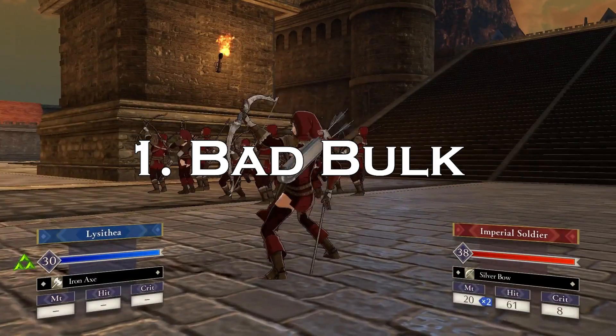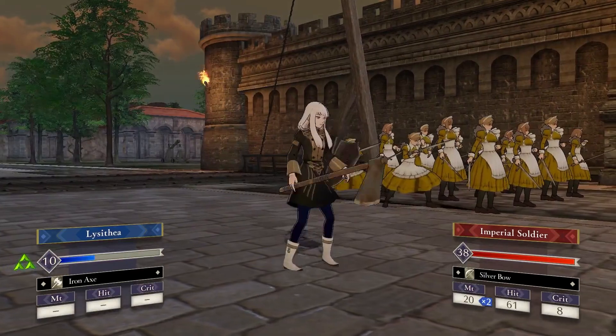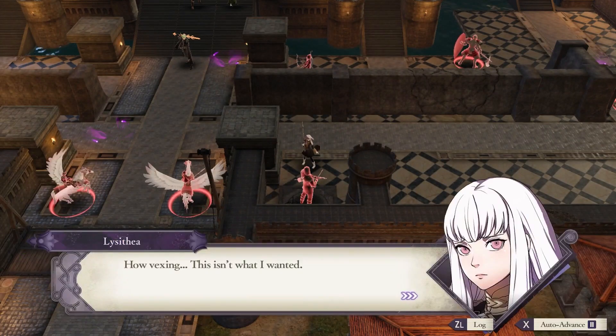Number 1. She has the worst bulk in the game. She is tied with Hubert for the lowest base HP, and tied with Constance for the lowest base defense. She is also tied for the lowest HP growth in the game with Constance, and she straight up has the worst defensive growth in the entire game.